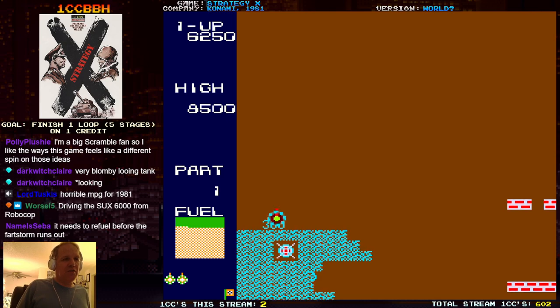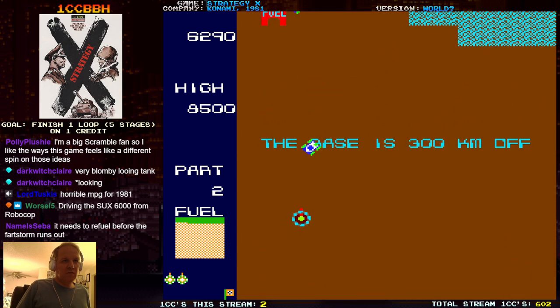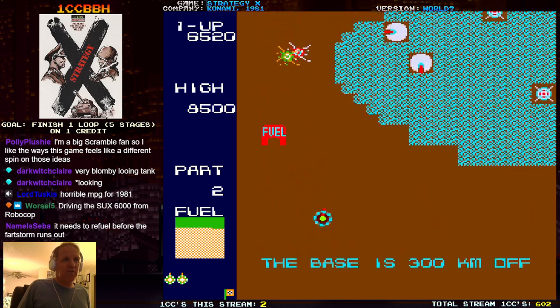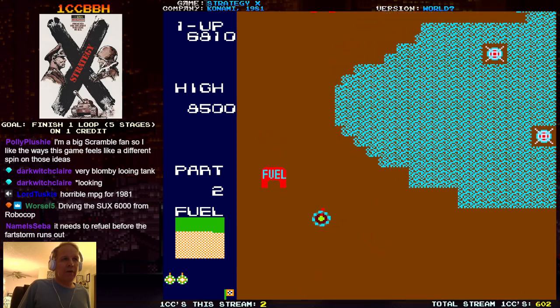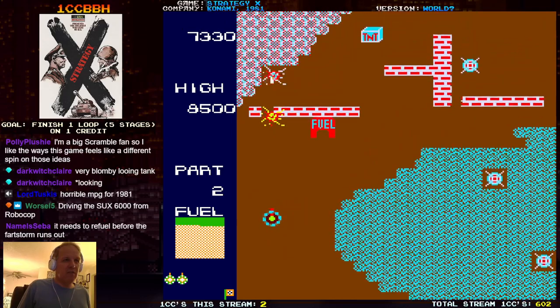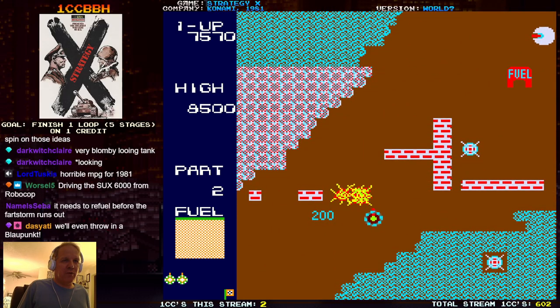The SUX 9000. I want something that goes really fast and gets really shitty gas mileage. Now I got the Rally X cars driving around — they just kind of crash into everything, which is pretty funny.